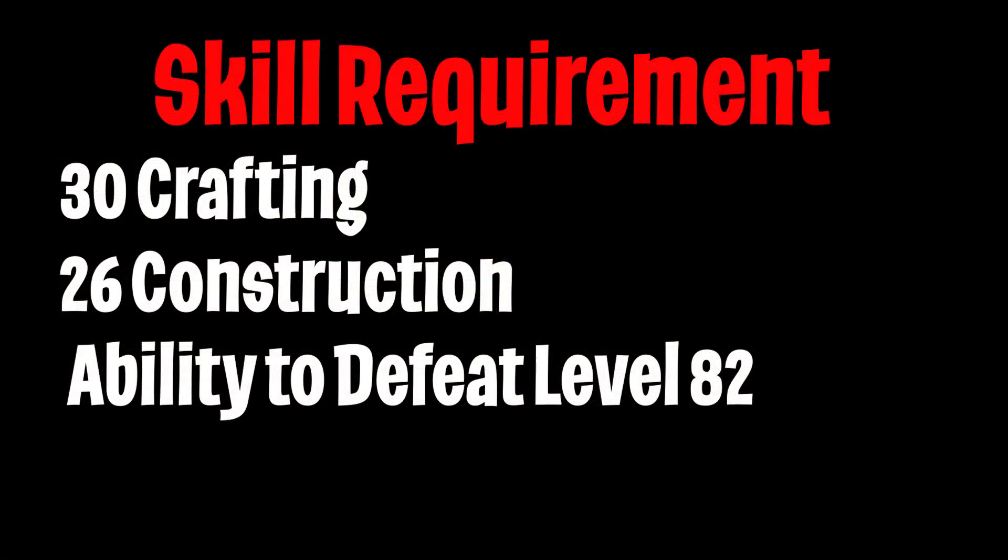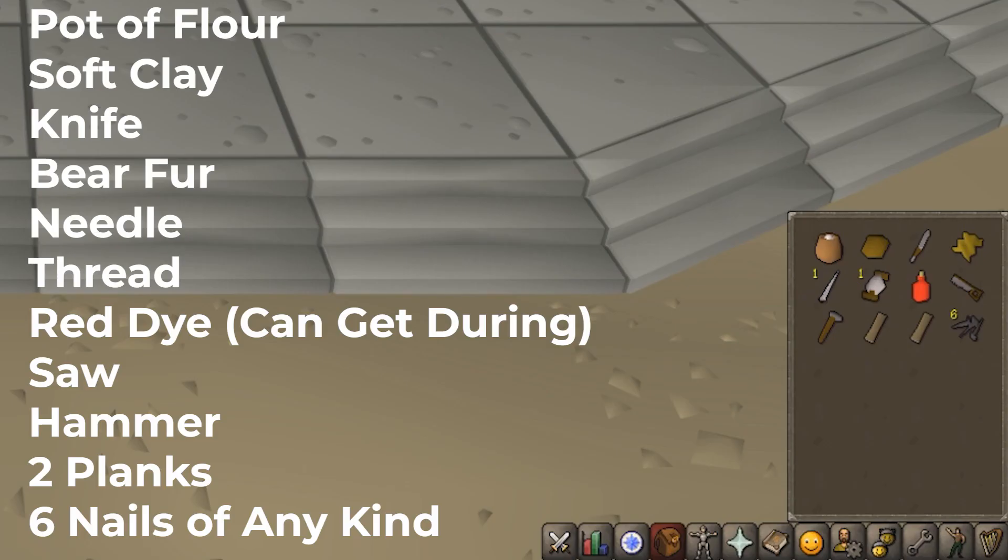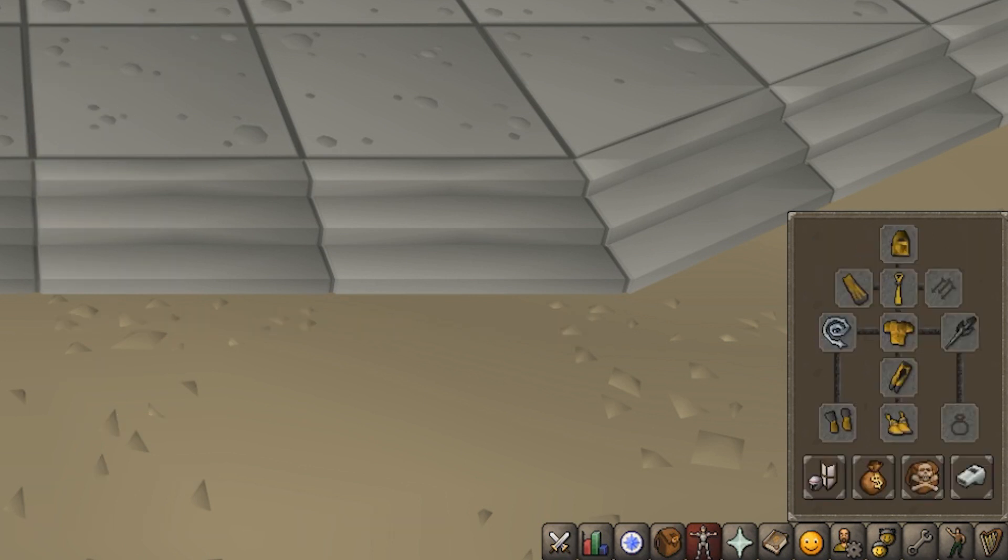To start this quest you must have 30 Crafting, 26 Construction, and the ability to defeat a level 82 monster. For your inventory you will want to have a pot of flour, one soft clay, a knife, a bear fur, a needle, a thread, red dye (which you can also get during the quest if you don't have it), a saw, a hammer, two planks, and six nails of any kind. For your gear you're going to want to have some weight reducing gear and any kind of weapon to kill a monster with.